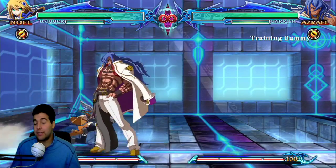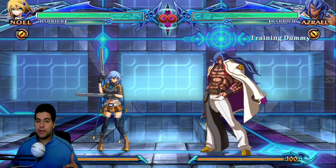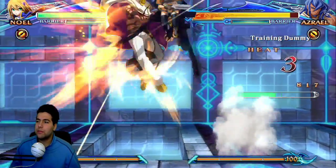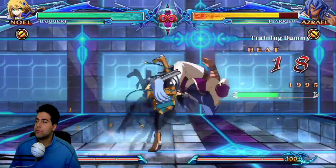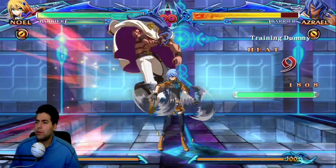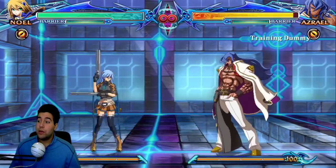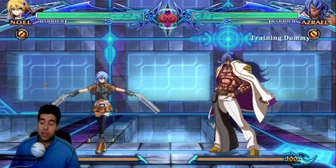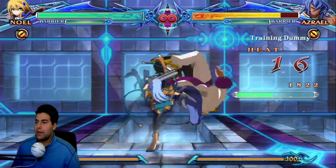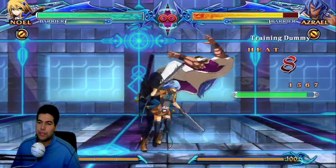So if they neutral tech, that's pretty much what happens — that's how you stop it. But you're pretty much plus and you can go for a mix-up. From there you can jab them or go into 5b into 5c into a drive mix-up, whatever you want. The biggest mix-up people use when they neutral tech is going right behind them — you go into another mix-up. That's what happens when you neutral tech.